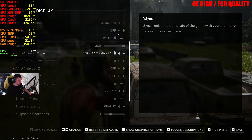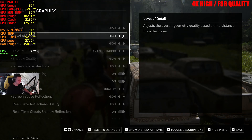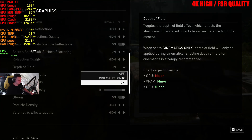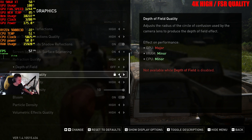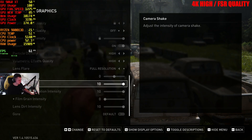We're starting out with 4K here. We have FSR on Quality and the High preset. Here are all the settings — I'm turning off motion blur as well. Yeah, here are the settings.